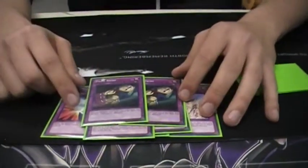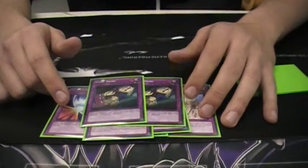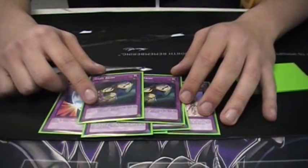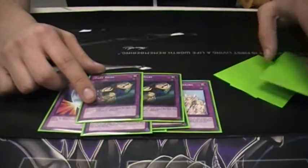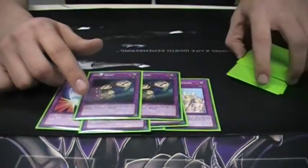I didn't like Seven Tools of the Bandit because, yes, Seven Tools can stop Mirror Force, and Dark Bribe allows them to draw an extra card — but I'd rather them draw an extra card than them Dark Hole my field. So that's why I play double Dark Bribe.